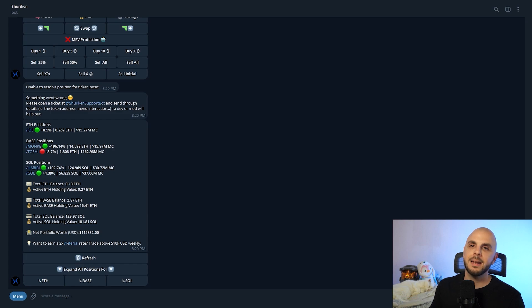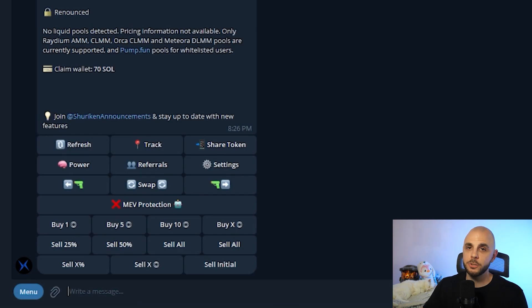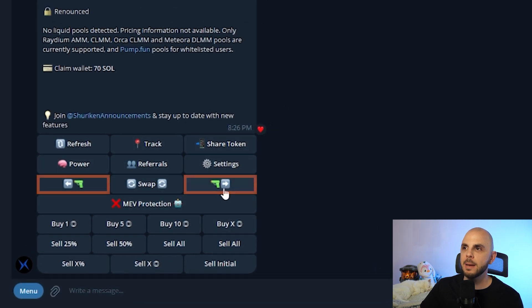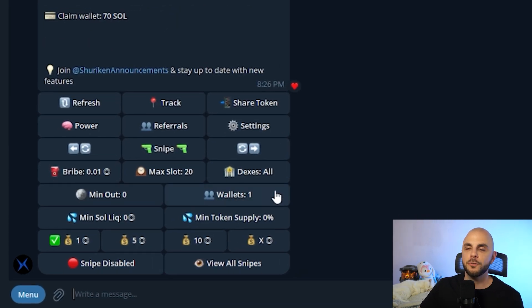Here we are in Telegram. Shuriken is both a web app and a Telegram bot that are synced together. However, the sniper is currently only available in Telegram, so that's where we're going to be making our tutorial. I'm just going to paste a random contract — please do not go buy this, I chose it at random, it's probably going to zero. In order to get to the sniping interface, you're going to have to be in simple mode. If your interface looks like this, just click simple, and now you'll be able to see these pistol emojis on each side of the swap button.